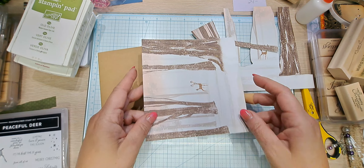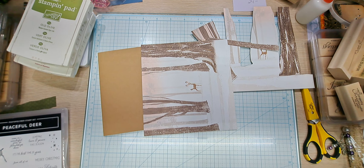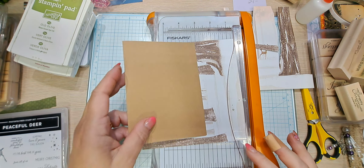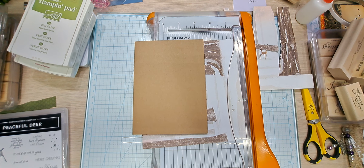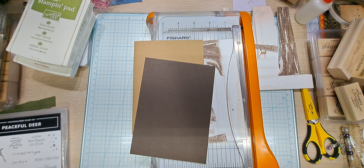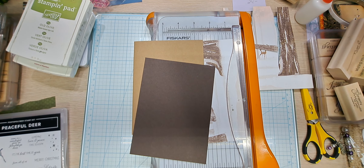We're going to go ahead and cut it to five and a quarter. We could actually add a piece of Early Espresso behind it. Let's see if there is a piece that is close to the size — if not, we'll just do without it. I have a couple of card bases in mine. There's a piece! I told you either it would work out or it wouldn't, and it's going to work out. That Early Espresso, I think it's going to work really, really well.